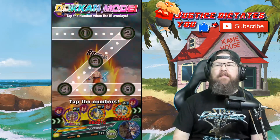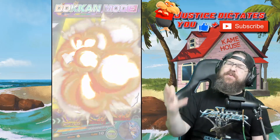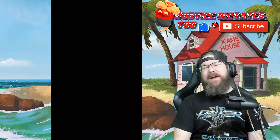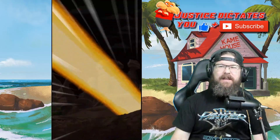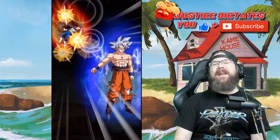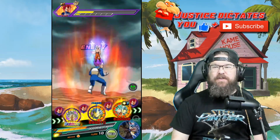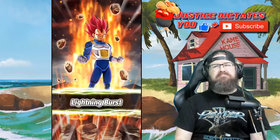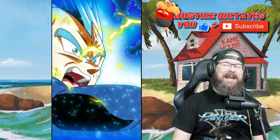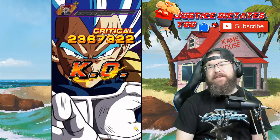I'm gonna save their active skill for a little bit later in the match. I feel pretty confident we're gonna hit them hard enough here. I would have loved to have Dokkan on them, but I really feel like for the dodging we're gonna be doing it's better to save it. What are the numbers? 5.4 million — we got a double attack! I'd say it didn't matter that we didn't put the physical unit in the front. We just absolutely nailed this one. Vegeta's gonna end it anyway — 2.3 million, 2.36 in fact, so basically 2.4 million. Let's move on.